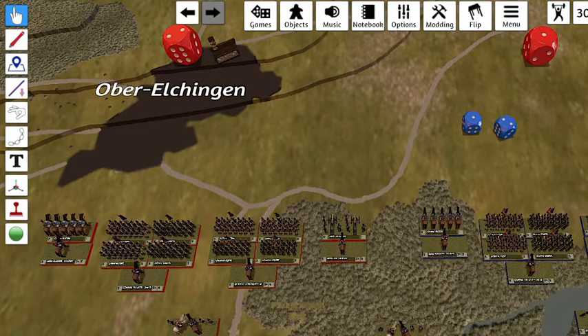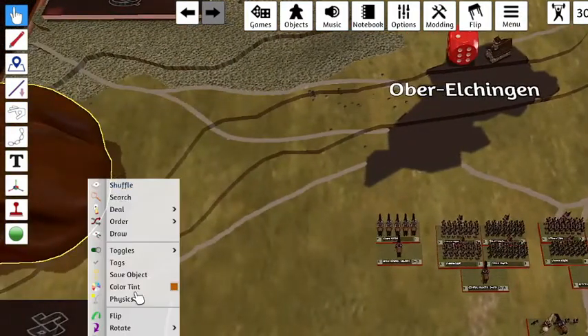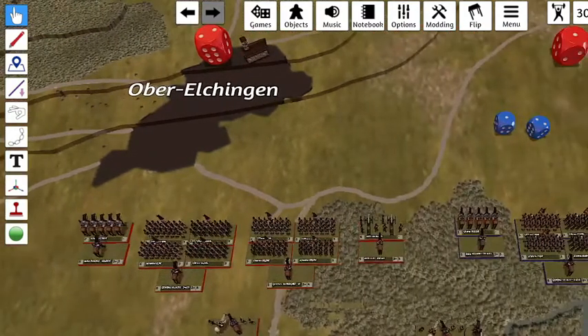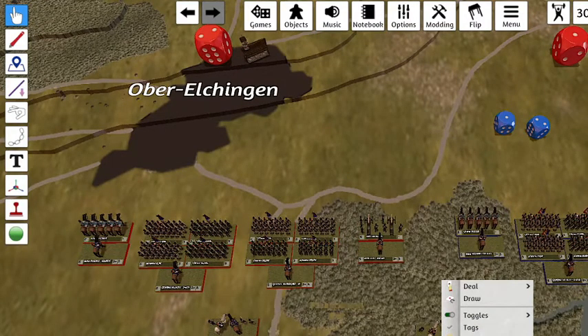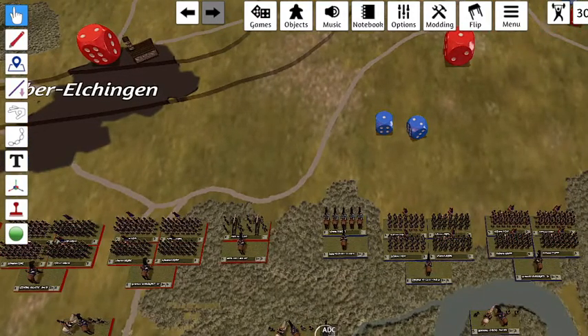So let's say this is the first turn. We are looking at the blue division wanting to claim objective one. In our first turn we've drawn a chip, and then we've drawn a second chip for our CNC. We've now got two chips. With that, he's going to send an ADC to this general over here, activating him and telling him to take objective one. This general is now activated, and his chips also go in the bag next turn.